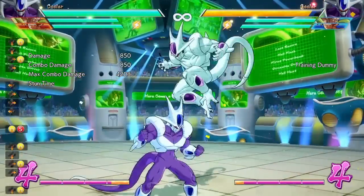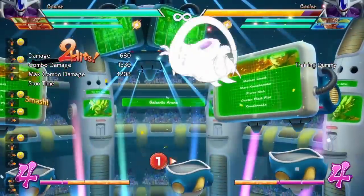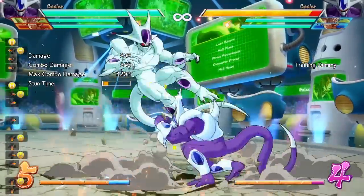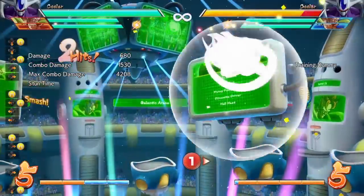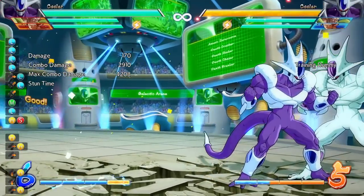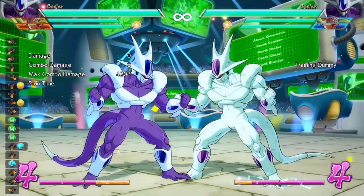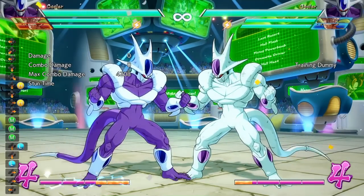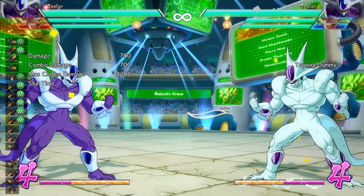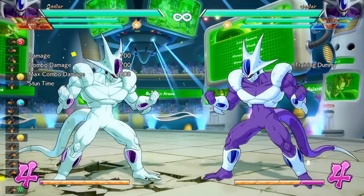Something about the forward heavy is that it has a lot of hit stun. So you can easily hit confirm into like a down heavy into a combo. You have a lot of time to confirm that the forward heavy hits and then press down heavy. This is not the case with standing heavy — you can't really hit confirm into that; you have to just automatically dial in forward heavy into standing heavy. But forward heavy into down heavy, you can hit confirm. The down heavy will still keep it a true block string, but remember the down heavy is really unsafe, so you have to cancel it into an assist or a safe special move.